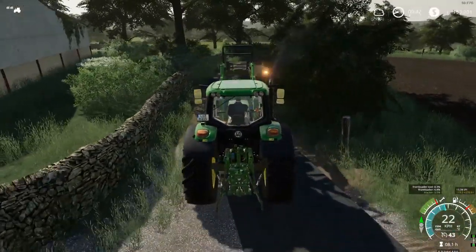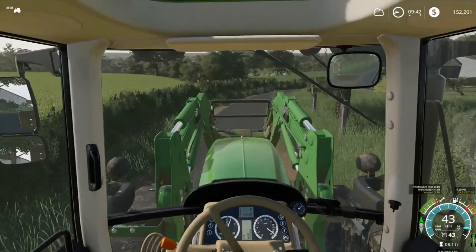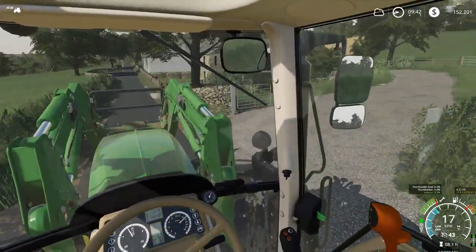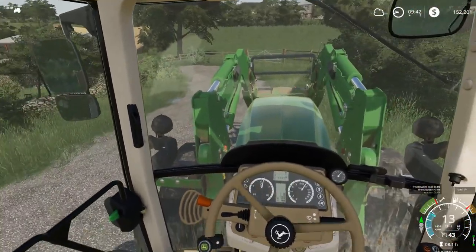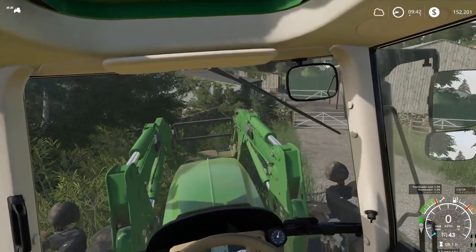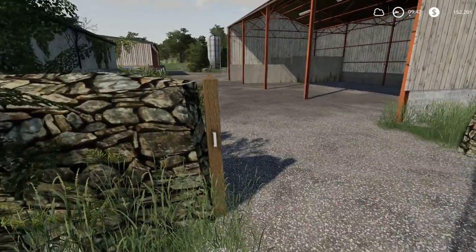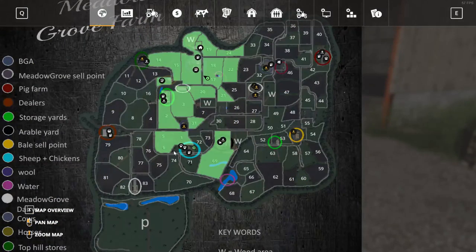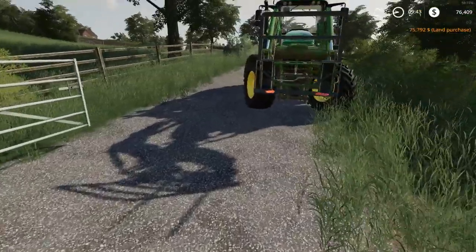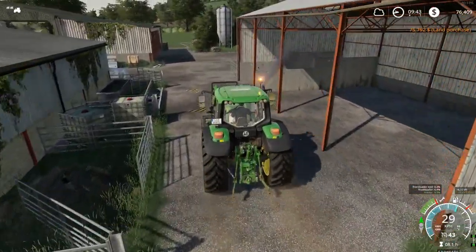The sheep yards are here to the left, I think. It looks like it has a little grass field there. If we go to the map - press X - it comes with that little grass paddock for $75,000, and we have $152,000 so we can afford that. So let's go ahead and purchase that. We now own the sheep yard, so that's good.